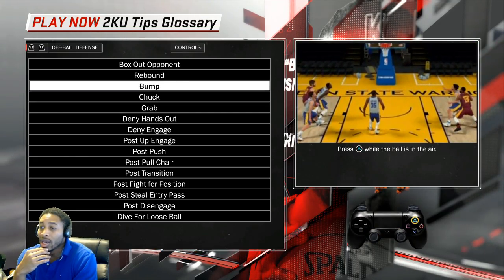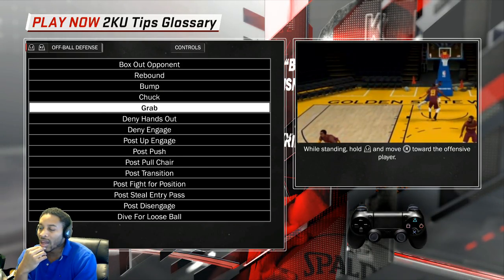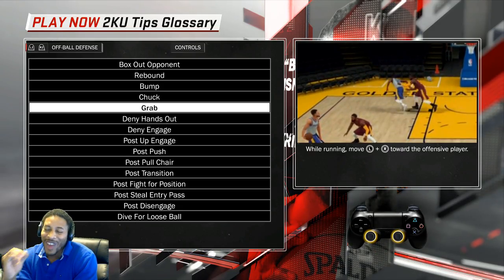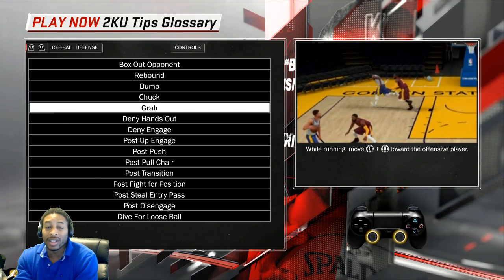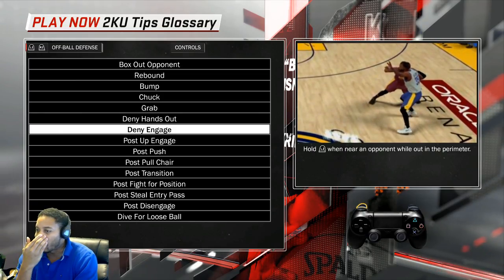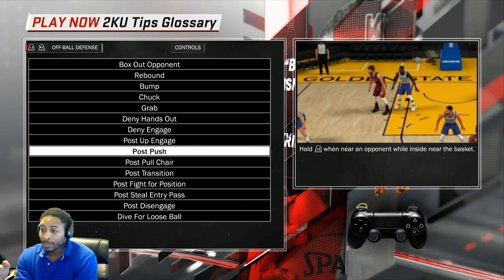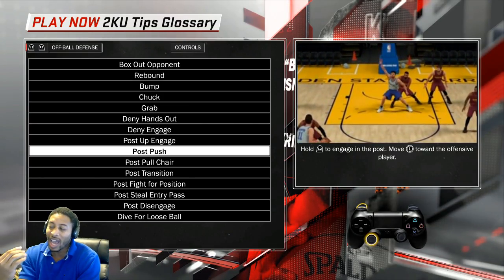Last year you couldn't get most of these animations unless you had a certain strength level. This year everybody has high or decent strength, so everybody can get them. The main ones to master are bump, chuck, and grab. Once you master those three, you can make it very difficult on the person trying to score on you. The deny and post engage stuff is more advanced.